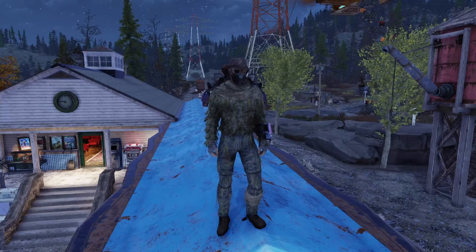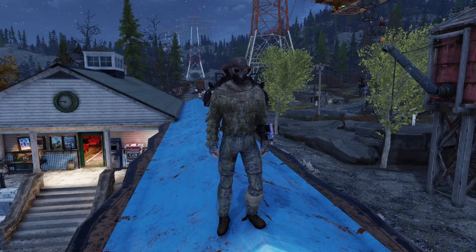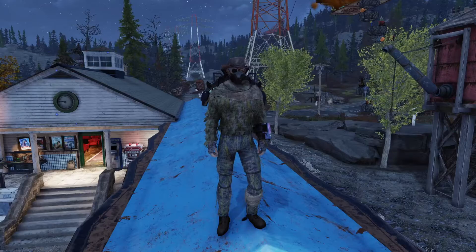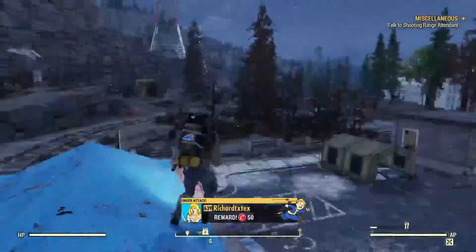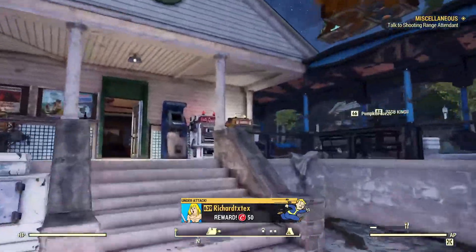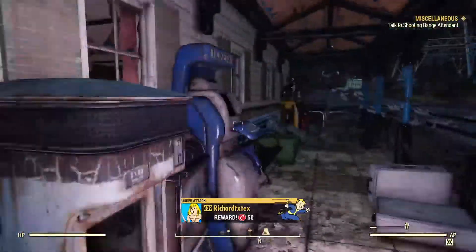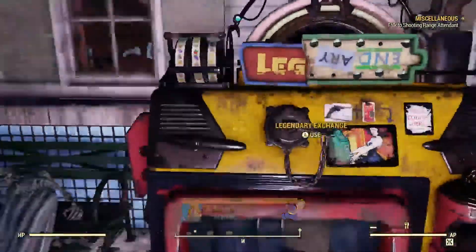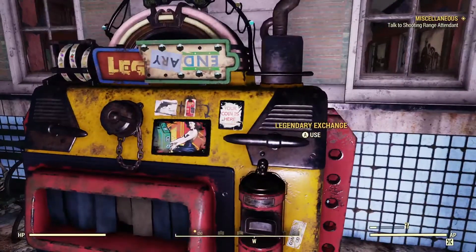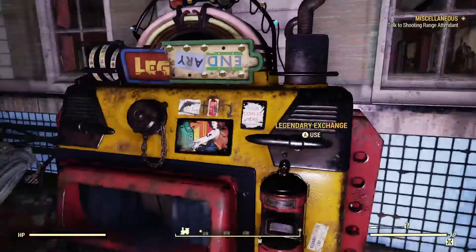I came over here to the Whitespring station because I was looking for somebody that would have a vendor and these actual ones right next to each other, and it worked out pretty well. So I'm going to take you into the train station here. It looks like there's some PvP going on, which is pretty interesting. But the first one I want to talk about, just to get it out of the way, is going to be the legendary exchange — you put your legendary shit in here and then you get rid of it.